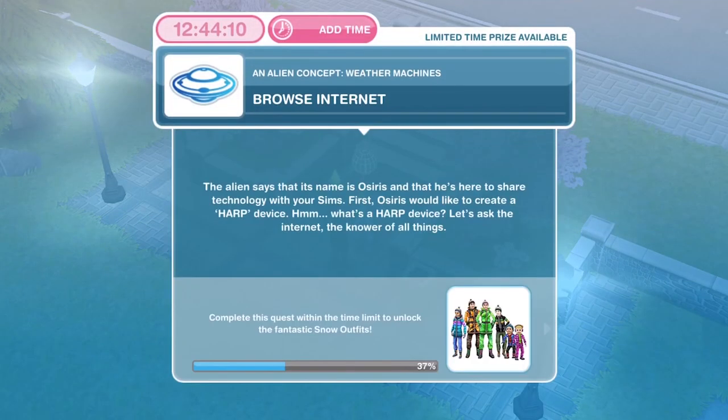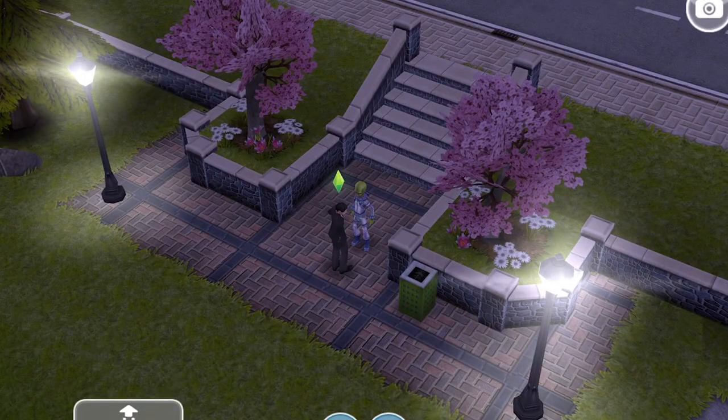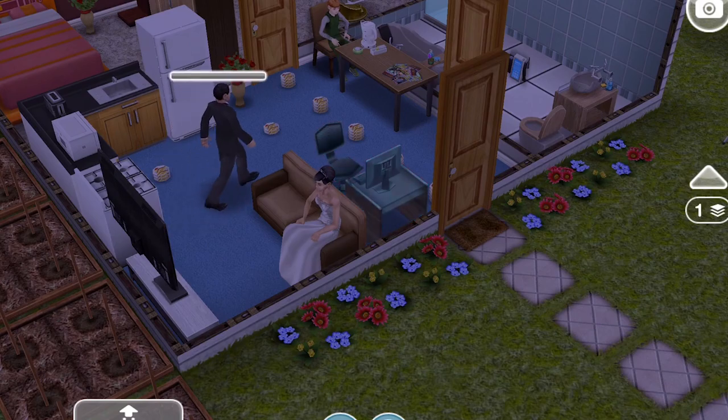The next thing we need to do is browse the internet. The alien's name is Osiris, and he wants to create a HARP device — let's ask the internet. We have a two-star computer, so you'll go through this quicker with a three-star. Browsing the internet takes four minutes and thirty seconds.